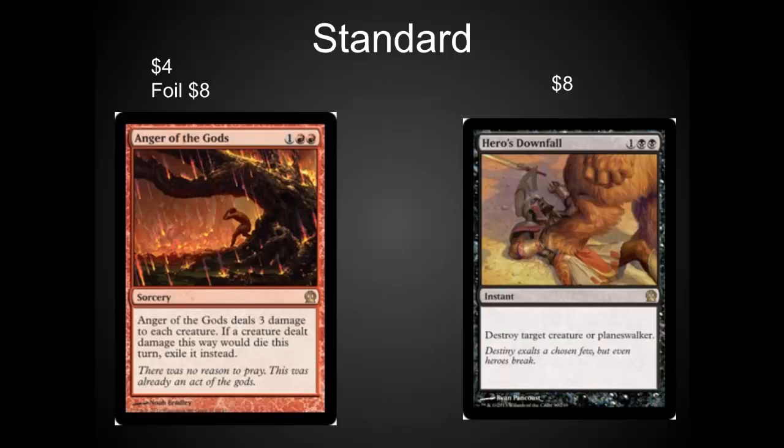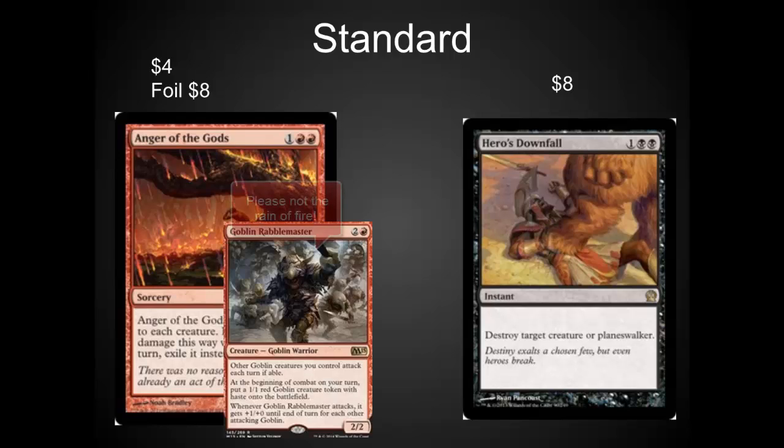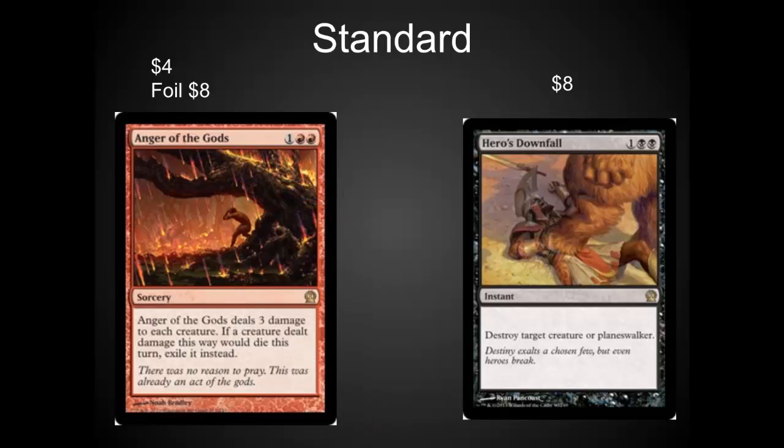I would also grab Anger of the Gods and Hero's Downfall. These are great removal cards. They do really well against the small token aggro type decks or Goblin Rabblemaster. Hero's Downfall was a $15 card last year — it's down to $8 because it was in the event deck — but it's still the best removal out there. I think it's going to go back up again. I wouldn't keep it long-term though, as it's not Modern playable, so if you avoid them I understand.